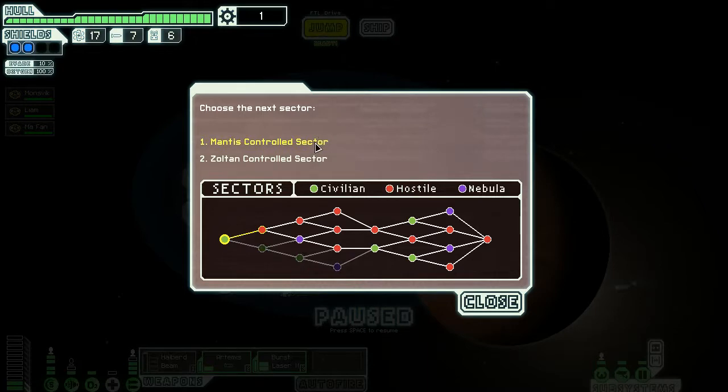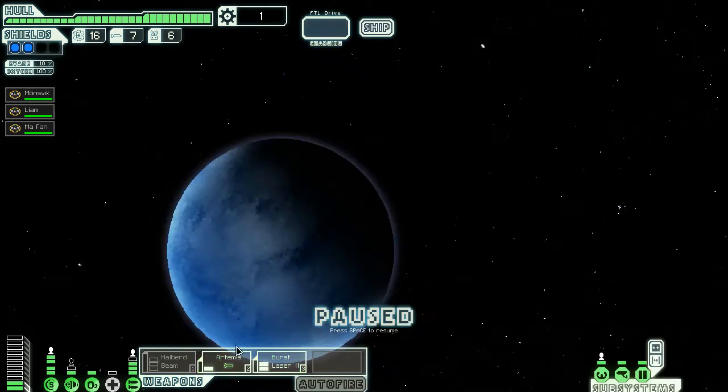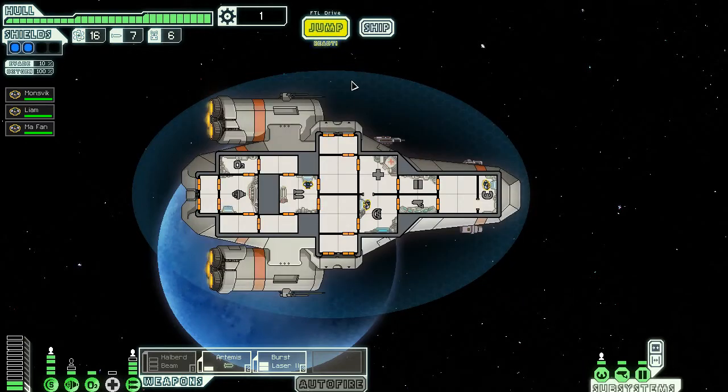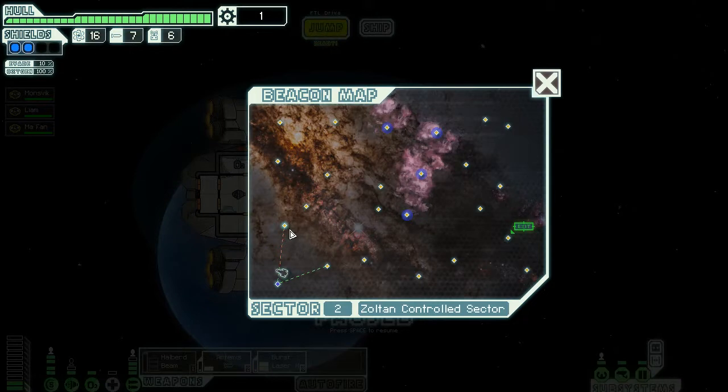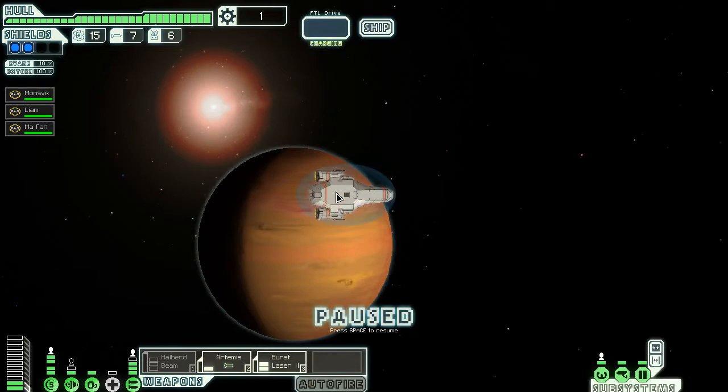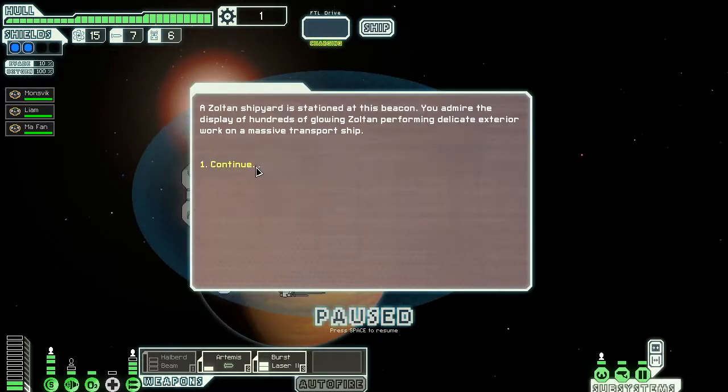Civilian, hostile, or nebula? That red one is probably dangerous, but that's not as dangerous — though it might not be as fun. Let's go non-dangerous for now and then go dangerous after we've got our halberd beam sorted. 'You're far from Federation home space here in Zoltan territory.' Okay. I need to look for dangerous things because I need more stuff, but I also need to keep remembering the rebels are right behind me.